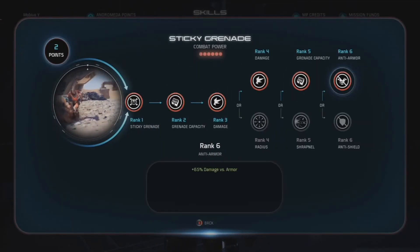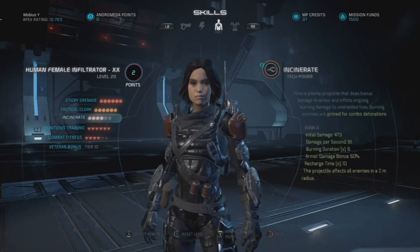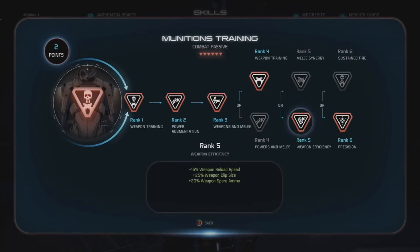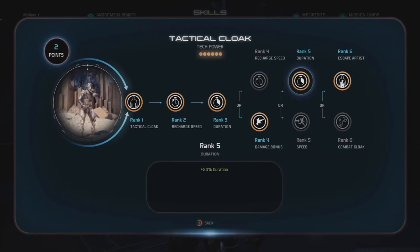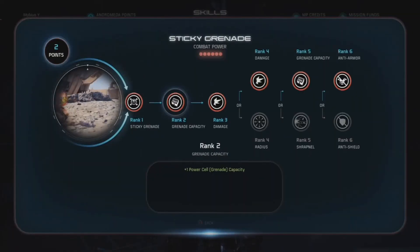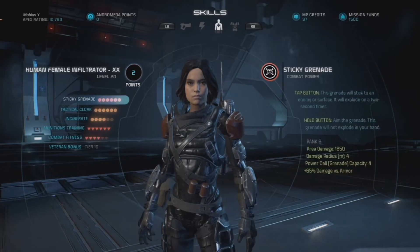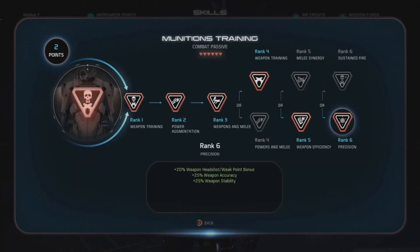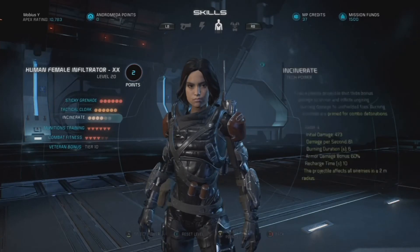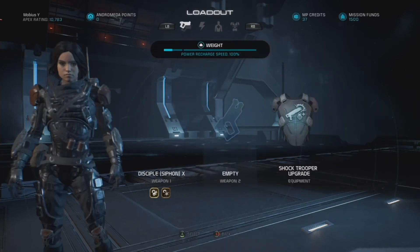You can copy this build exactly as I did if you choose. There are a couple of options that are largely personal preference — namely rank 5 of Tactical Cloak, rank 6 of Sticky Grenade depending on whether you prefer anti-shield or anti-armor, and rank 6 of Munitions Training. Change those as you see fit and cater it to your specific needs.